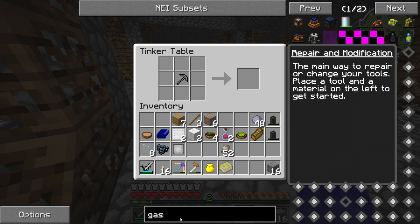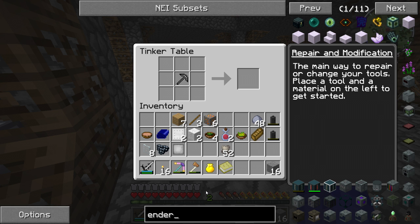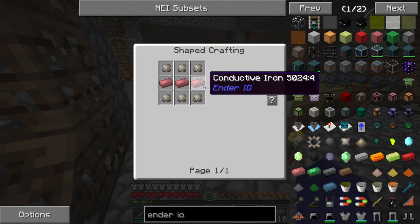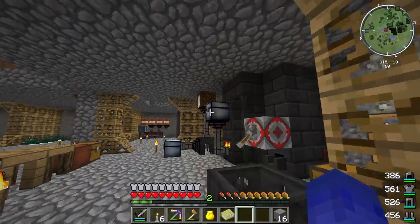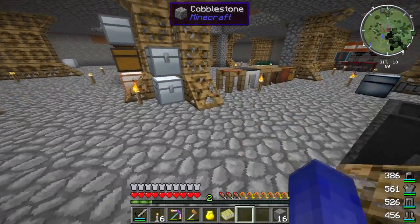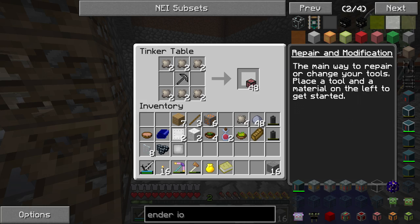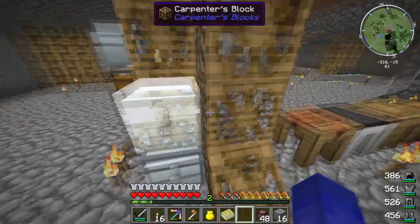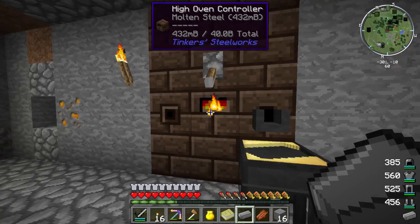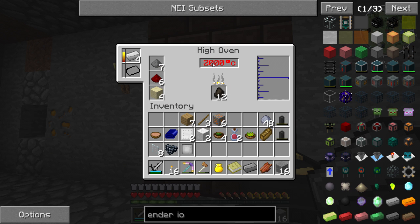We need Ender IO stuff. We needed conductive iron and a lot of conduit binders. I had a lot of conductive iron here. I think it's like this, right? Yeah. So we have 48 of those. And I believe we have more of those conductive irons in here. Yeah, so this actually works quite good. I have one steel in my hand here. If we press here we will see - it's 2000 degrees inside here.